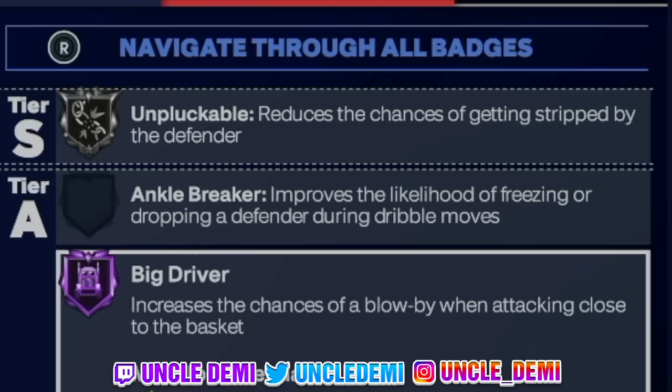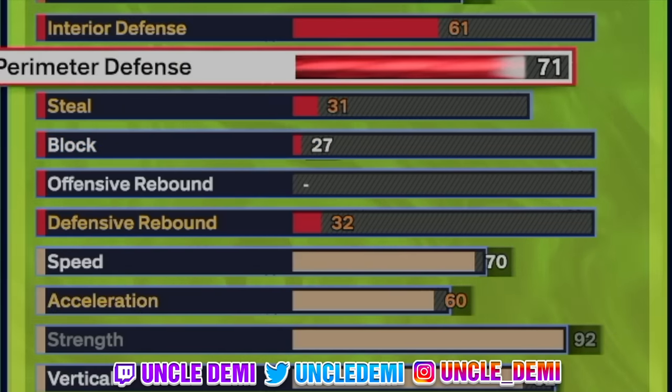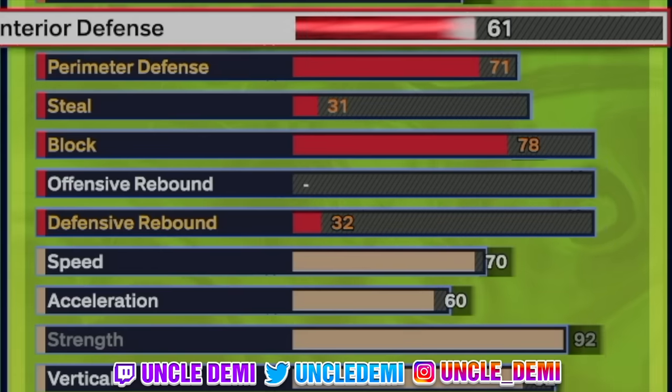This high flyer build is similar to my 6'8" Zion high flyer build. The difference is that one has an 80 ball handle; this one is 75. Defensively, we're going 61 on interior defense to get Anchor on bronze. Then we're going 71 on perimeter defense, which gives us Challenger on bronze. We cannot get Clamps because we're over 6'9" — keep that in mind. We're skipping the steal and going 78 on block, which gives you Silver Chase Down. The 61 interior defense combined with the 78 block combination is what gets you Anchor.